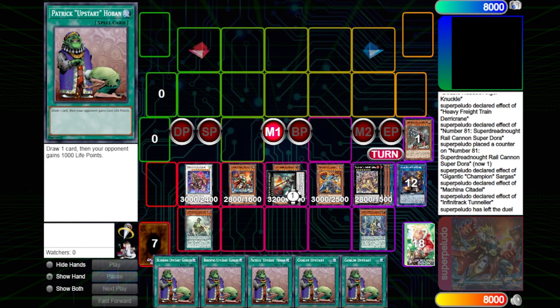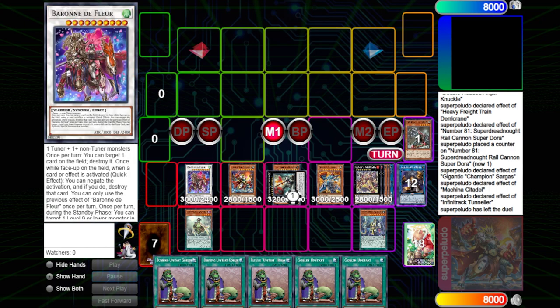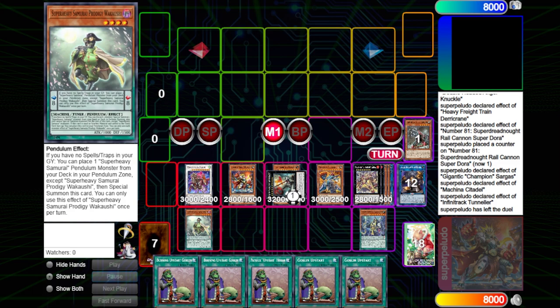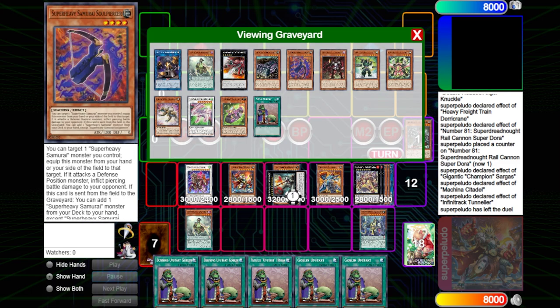The only issue is that we can't play any spells and traps, because we need to be able to resolve some of these Super Heavy Samurai effects to reach this very high ceiling — especially for the Prodigy and for Scarecrow. So basically, if you want these one-card starters, you have to find a way to play around hand traps simply by using your monsters.